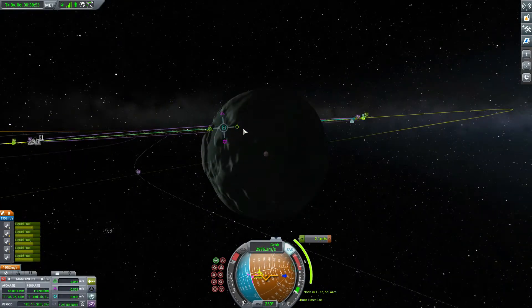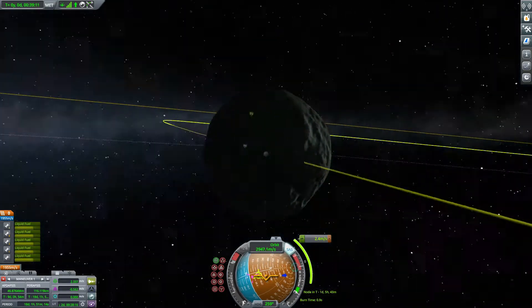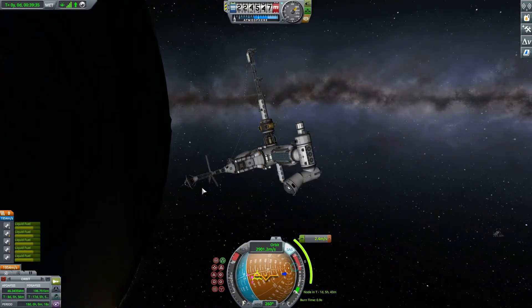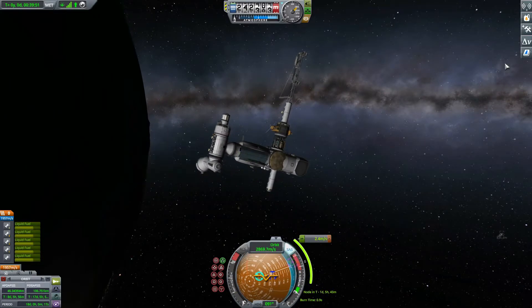Now that we've lost stage two, burns are a lot harder. This thing's center of mass is so messed up, all it really wants to do is act like the hand of a clock. You'll probably notice this when we get to the correction burn.